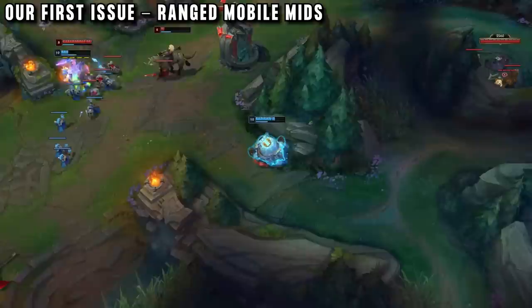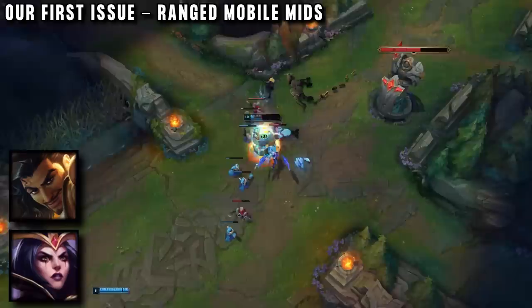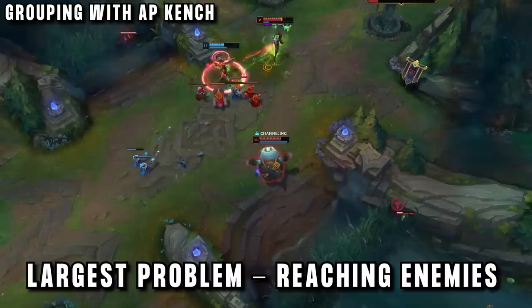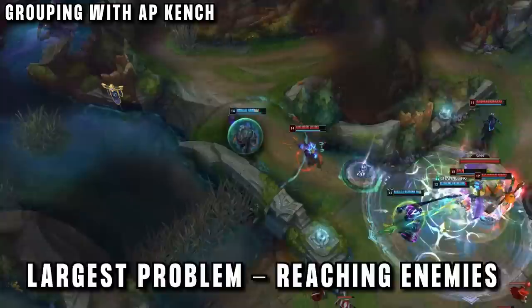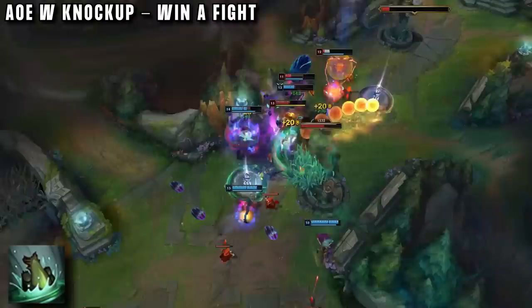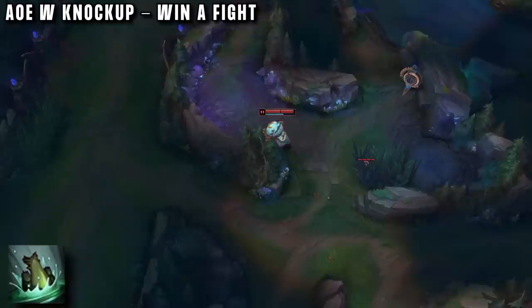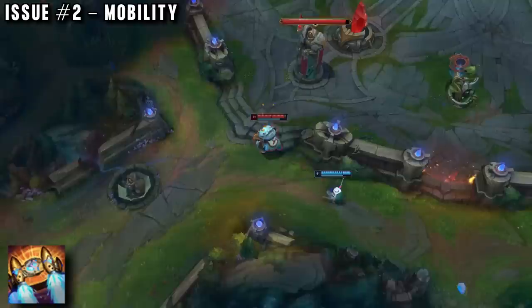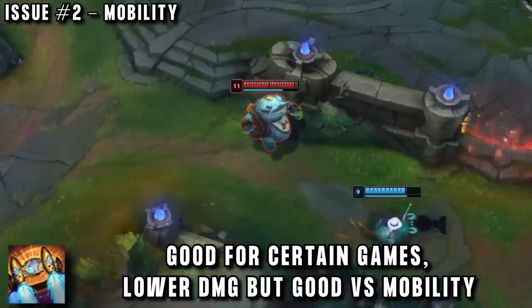The enemy of mid lane Tahm Kench is mobile champions with dashes and ranged poke — definitely who you should ban. Champions like LeBlanc, who you can never reach, or Akshan, who can poke and swing away. After laning phase you have two options: stay grouped or split push. Staying grouped is amazing because your problem is setup — you struggle to reach people alone, but once you get there you're really effective. Combining with your team's CC makes it easy to land a high-damage W knockup, which with this build is a game-winner rather than just setup.